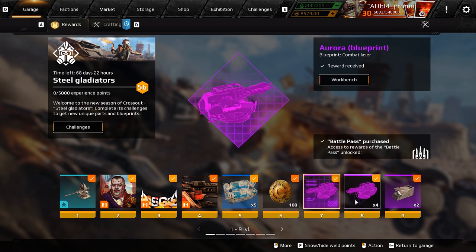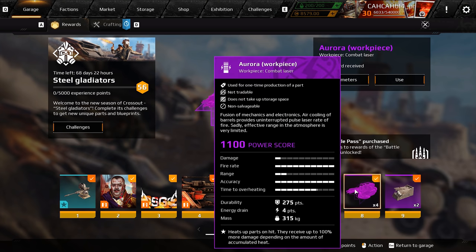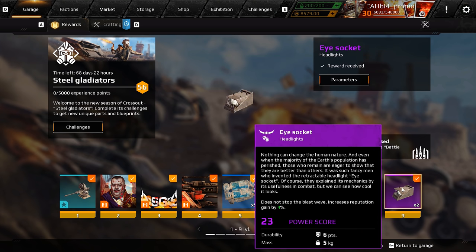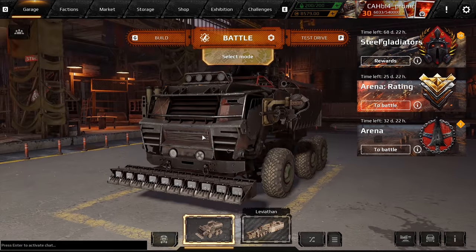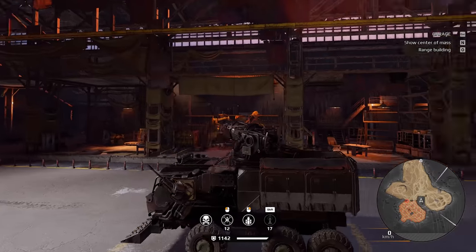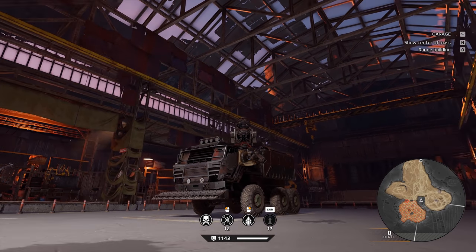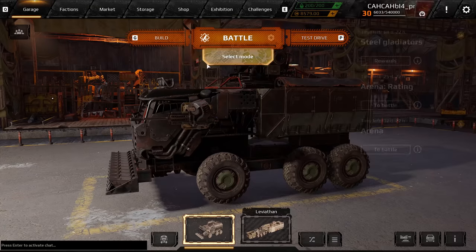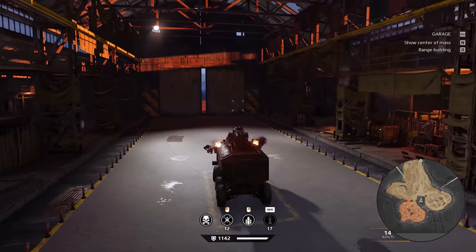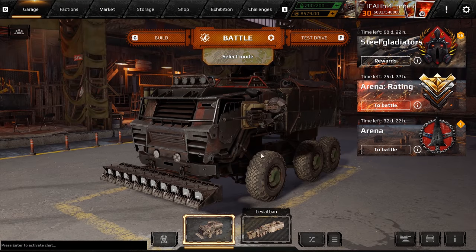From levels two through eight there's nothing really that special — you do get an Aurora blueprint and four Aurora work pieces. At level nine you get the eye socket decor item, which a lot of people have been asking for. It's pretty simple. The devs said they are working on headlight projection so you can actually see on the map where your headlights are pointing, but I don't expect that to be coming anytime soon.